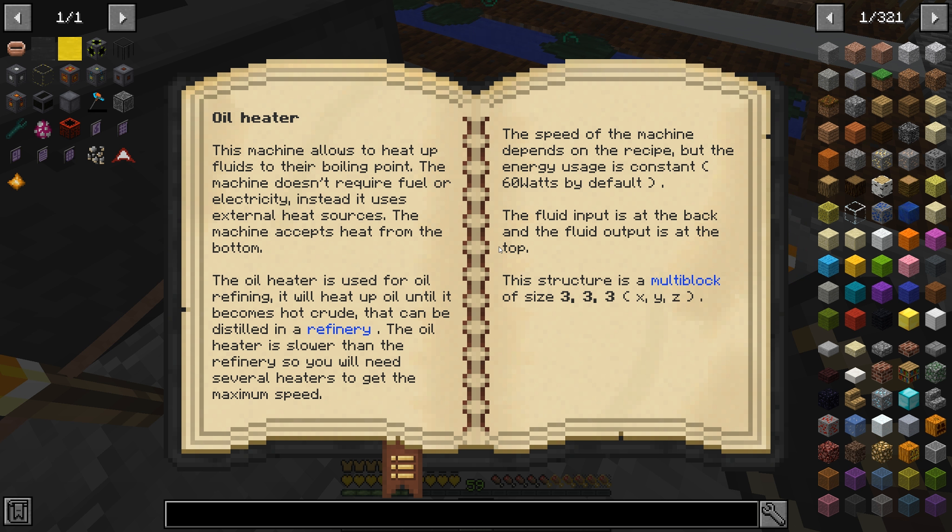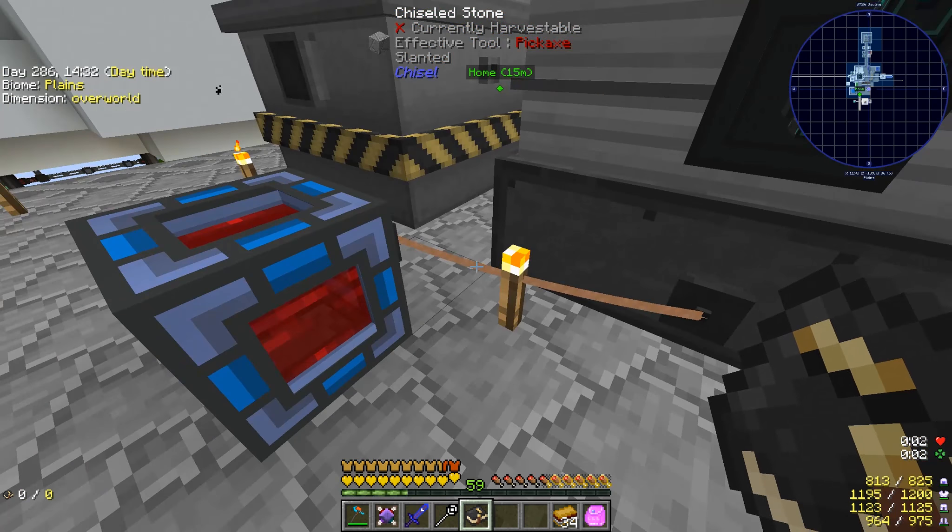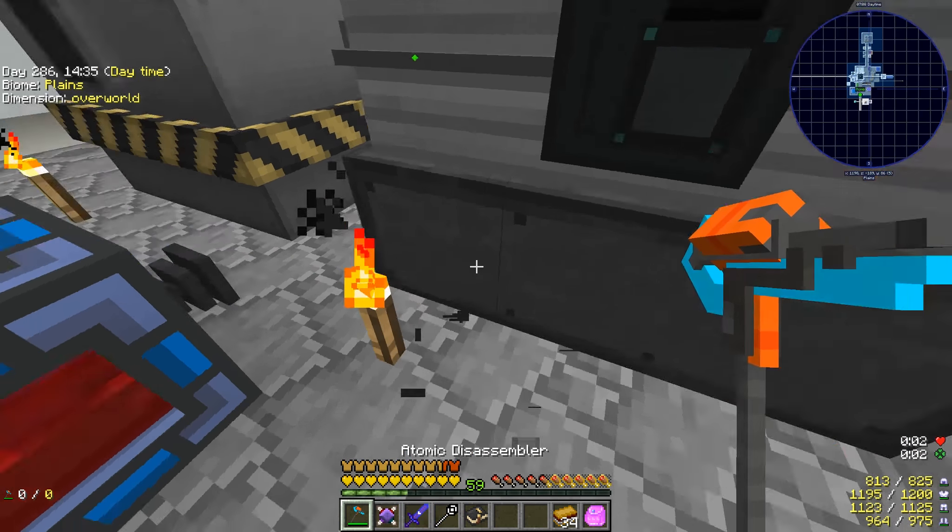Multiblocks - and there we go, oil heater. Machine allows us to heat up through to the boiling point. It doesn't use electricity - it takes external heat sources, and it accepts heat from the bottom. Fine, so we may have to just use something to heat this thing up. What counts as a heat source though - is it only internal to its mod, or is it anything?